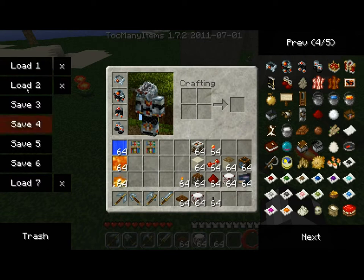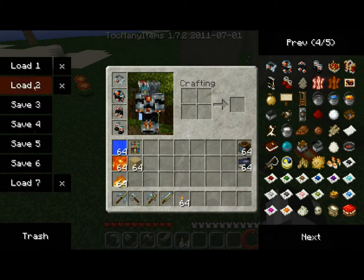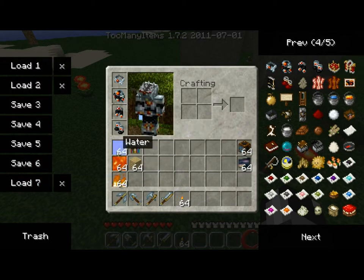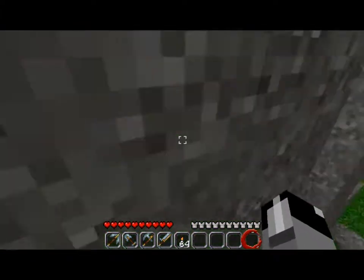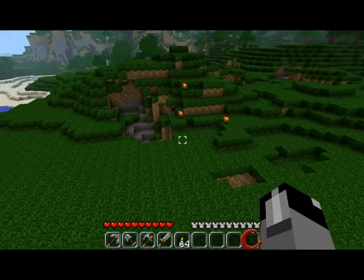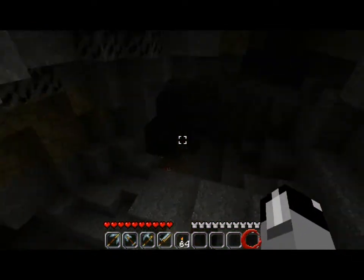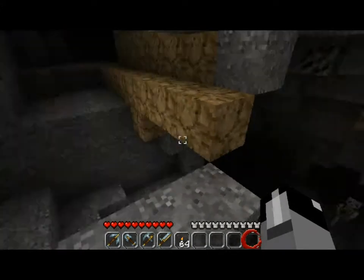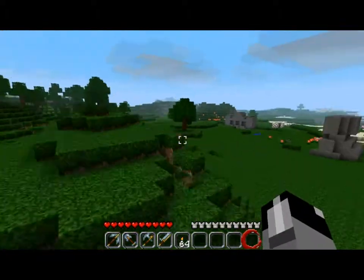It's also got this set over here where you can hit load, or save loadouts of a certain setup — just click the button and boom, you have all the items for that thing. Which can be helpful if you're running around and you end up dying, but you have a set of your basic stuff that you always carry with you — you can always respawn your items real quick.